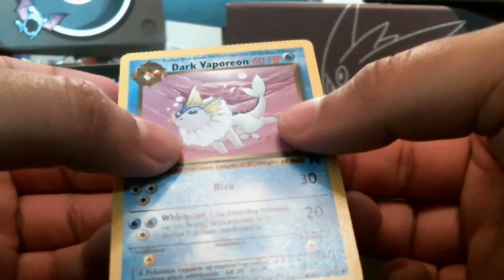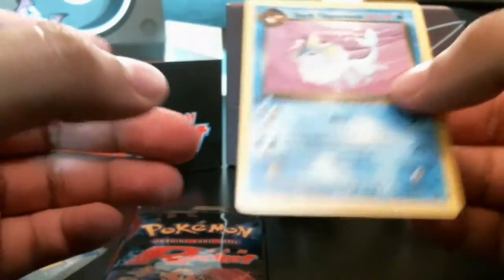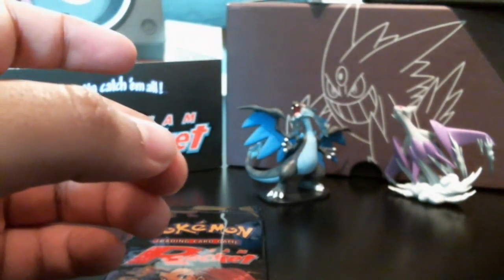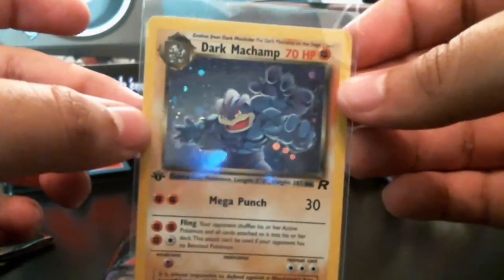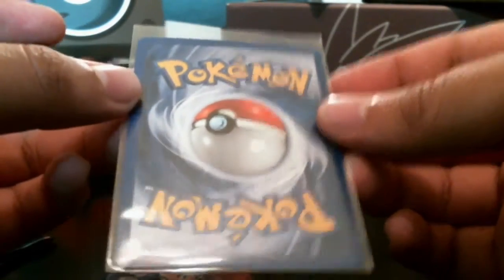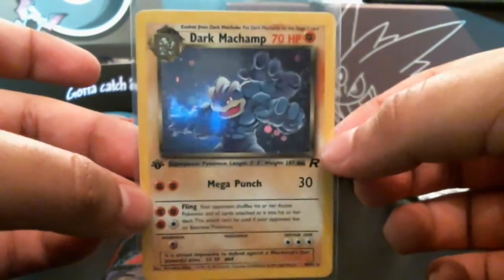I don't really know how that crimping happens — it's just really bad from the factory, I guess. But these cards are real; you saw it was a sealed booster box with the Wizards of the Coast label, everything looks right. The rare from that pack is a holo Dark Machamp. So that did contain a holo. Our first holo of the box is a Dark Machamp — that's pretty cool. It's a pretty good card, barely a tiniest nick right there. Nice first edition holo Dark Machamp.